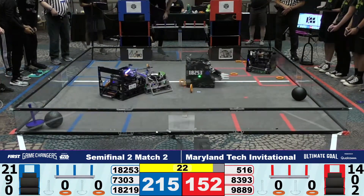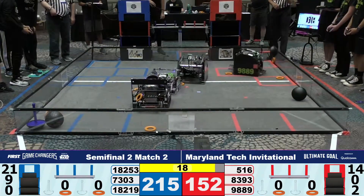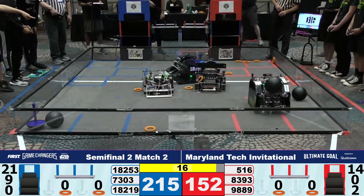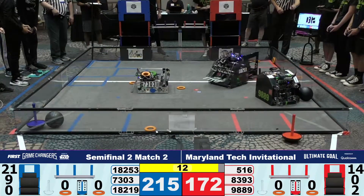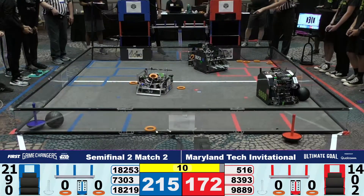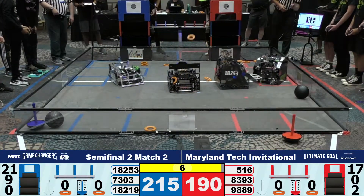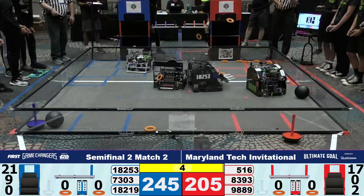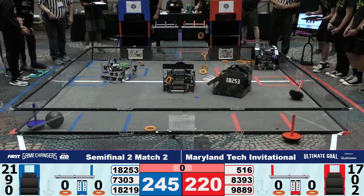Now we have entered our endgame. You're going to see robots aiming for those batons there to knock them over and get those power shots, as well as the chance to pick up those batons and place them outside the field — just like 9889 is doing — for extra points. 10 seconds left in the match. We got one power shot, two power shots from Blue. One power shot, two power shots from Red.